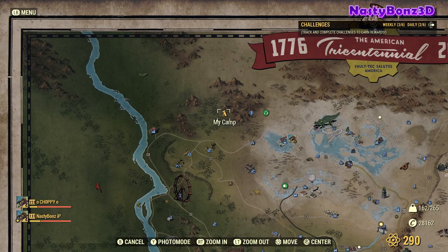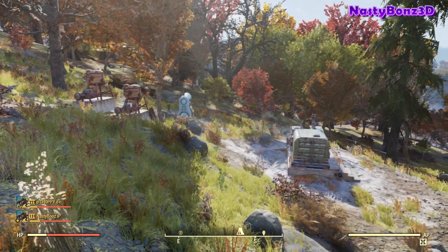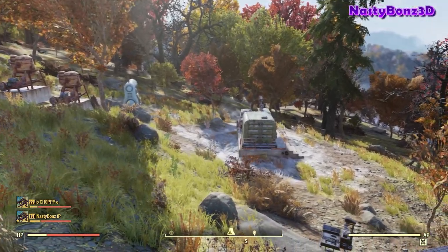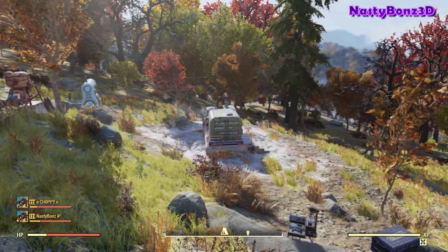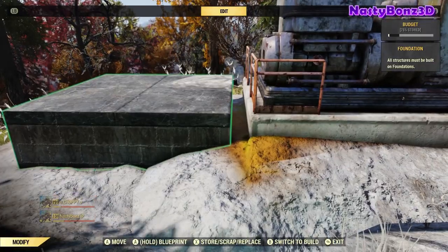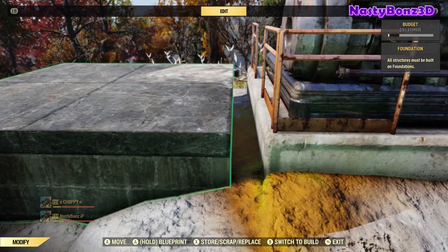Keep in mind there is another acid vein a little bit south and west of Hemlock Holes, but the terrain there is pretty brutal to build on — there are a lot of enemies around and you're always under attack. In this location, we hardly ever see any enemies, and if we do, they're extremely low level.